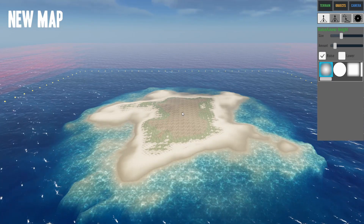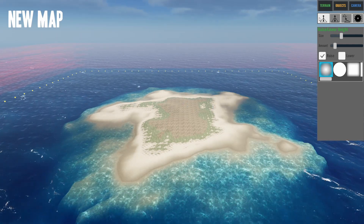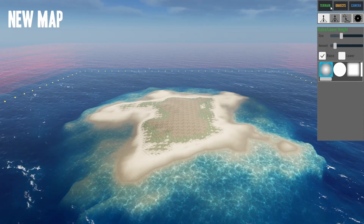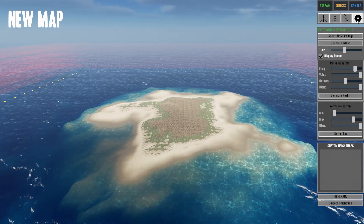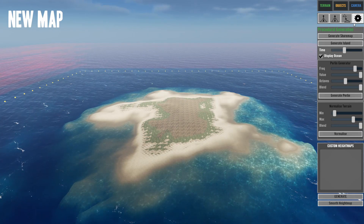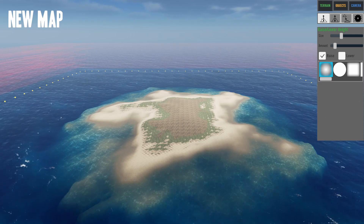Alright, it loaded a map for us. Now let's say we don't like this and we want something a little different. We should be able to generate another island, but first we'll look at the options. This is under Terrain, so you can change — raise, lower height — when you're creating objects.